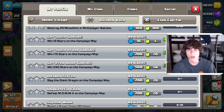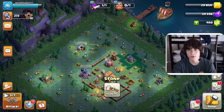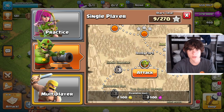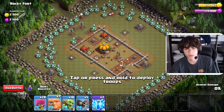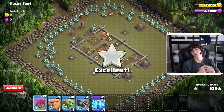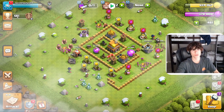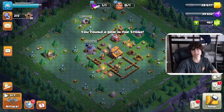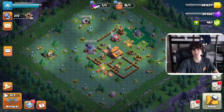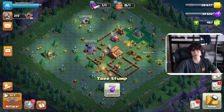Unless there's something else — we can get those goblins to get some gems. We'll start another upgrade and then go through here and start killing goblins. Let's attack Rocky Fort. We got a three-star on Rocky Fort — that should give us more gems. That puts us up to 467. We're only 33 gems away, and I think we can just remove a bunch of stumps and stuff for the rest of the gems.